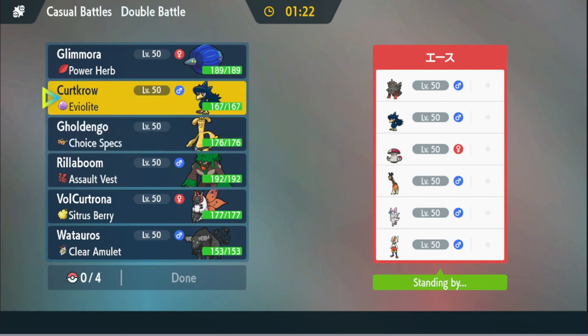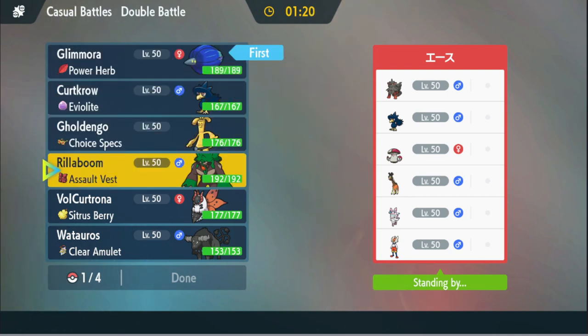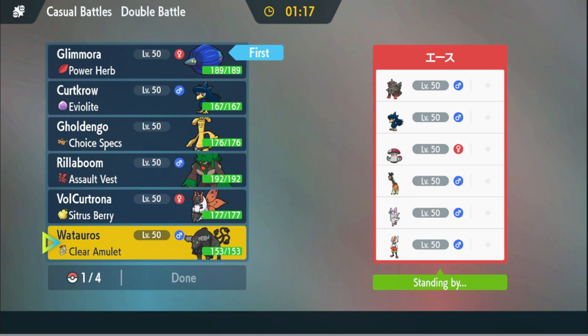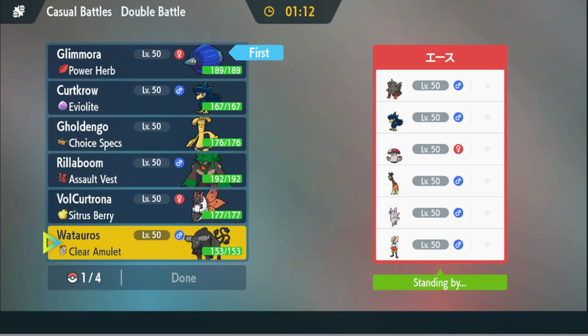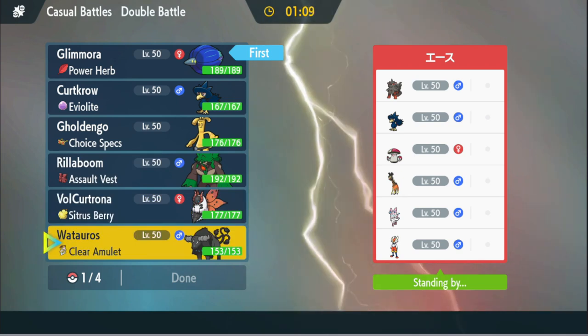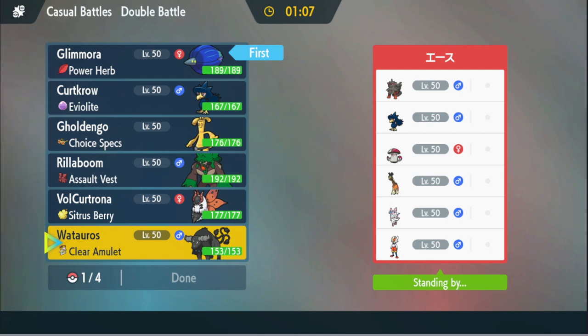Alright, let's get on to the next one. We'll see if we get to do the thing this time, because Glimora looks really strong here with the Meteor Beam if it hits — apparently I just can't hit things. The first Meteor Beam of the video and I'm already missing. There is their own Murkrow — something to consider here. But their whole team kind of doesn't like Goldango coming in later.